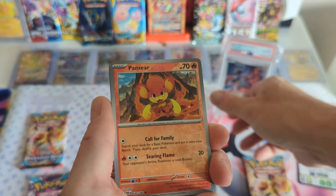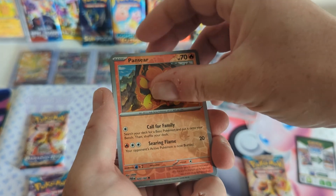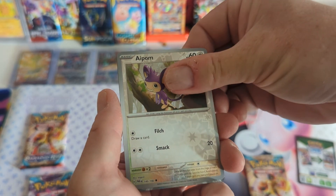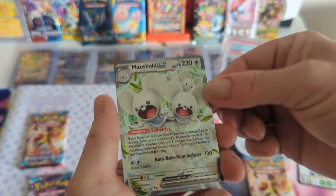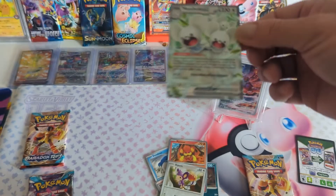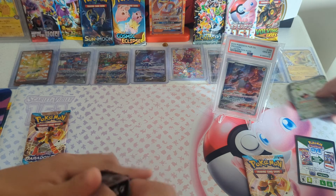Garbodor — basically trash. Pansear. Sticking. A-bomb. And what do we got? Oh! Mousehold! The card I've been wanting to pull this whole set. EX. Nice. The card you want to pull. Yep. My favorite little shiny mouse.